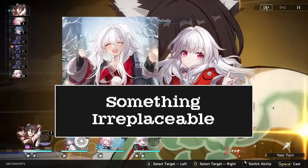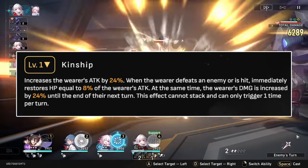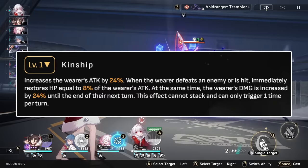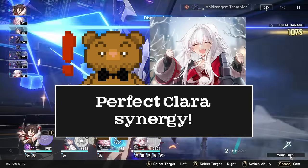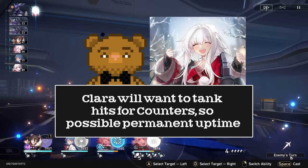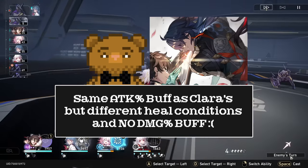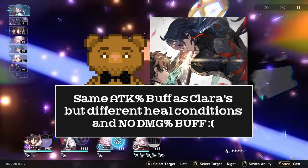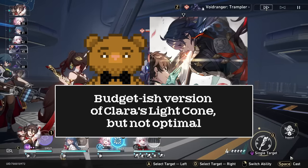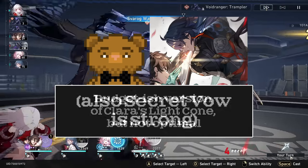Next up, we have Clara's signature light cone, Something Irreplaceable. On her, this light cone is pretty irreplaceable indeed. It gives a 24% attack boost and 2 effects upon being hit or defeating an enemy, once per turn. The first effect heals the wearer by 8% of their attack, and the second increases their damage by 24% until the end of their next turn. A perfect synergy with the signature character's kit — Clara wants attack hits to counter, the heal means she can sustain insanely well, and the bonus damage percent is perfect as she keeps it during every counter and her next turn, giving 100% uptime if you're hit. For low spenders, we have Nowhere to Run as the battle pass light cone. It gives the same attack boost at S1, but a stronger heal — it doesn't have the damage buff though, which is a really big buff. Whilst this won't proc on taking a hit like Clara, it procs each time you defeat an enemy and isn't restricted to once per turn. It's like a budget version, but potent in other situations. Something Irreplaceable is definitely much better.